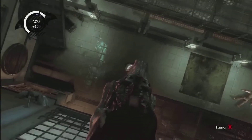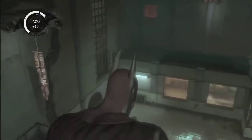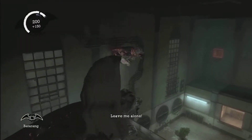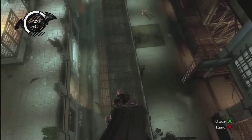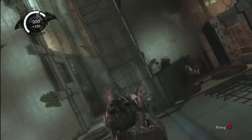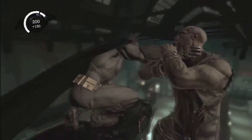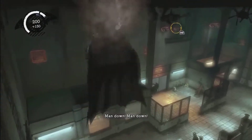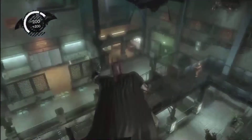One thing about the inverted takedown is that it does leave a body hanging there, which means you can't do another inverted takedown until you get rid of it — in which case you just throw a batarang at the cable and they'll fall to the ground. There's actually an achievement where if you can dump one of those bodies on top of somebody else, you get a ten point achievement, which is pretty neat. Right here I'm simply just waiting for the other guy to get down there so I can quickly wrap him up. And another inverted takedown, and I'm done.